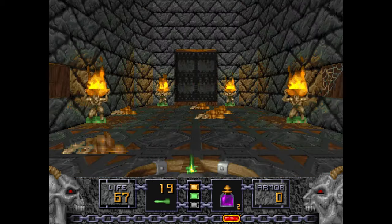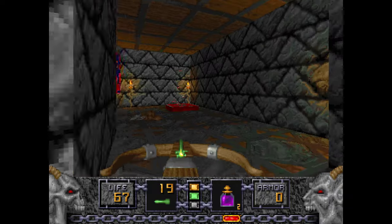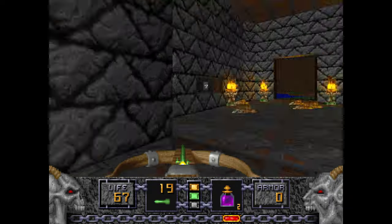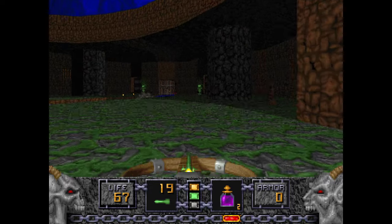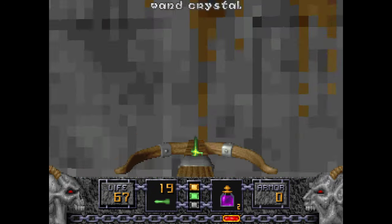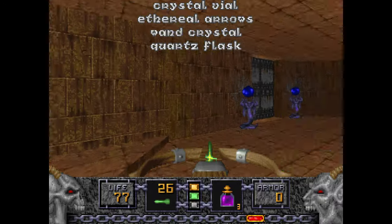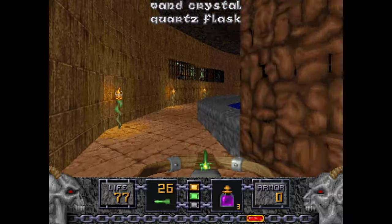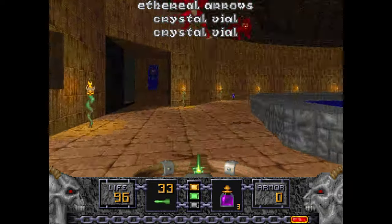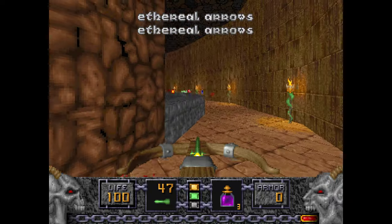Going through this portal will send you back to where you got the portal to the green key and the secret with the crossbow. Not too much going on there. There's a little bit of fun going on here though — these fellows are tossing orbs at ya, and the Ophidians are here.